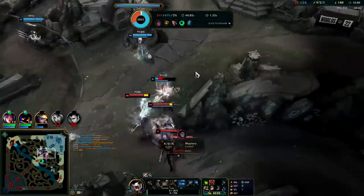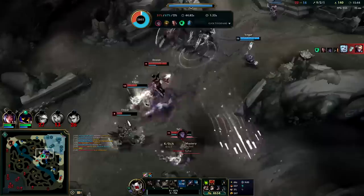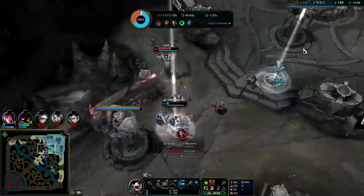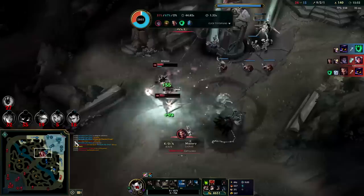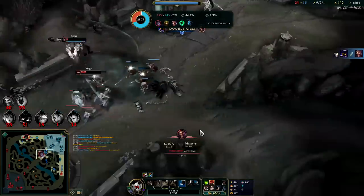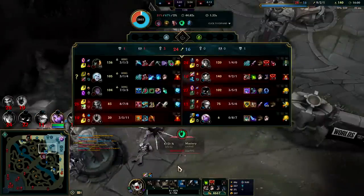Huge Irelia R, very nice. Veigar cage, massive Irelia teleport — I don't know if she could have played that any better than she did. Seeing Faker in the flesh there. Big R in the outer space and a huge TP move — very impressed. And since her Flash was down I'm not quite sure why she was even using a summoner spell there. There's no summoner spell to use logically.